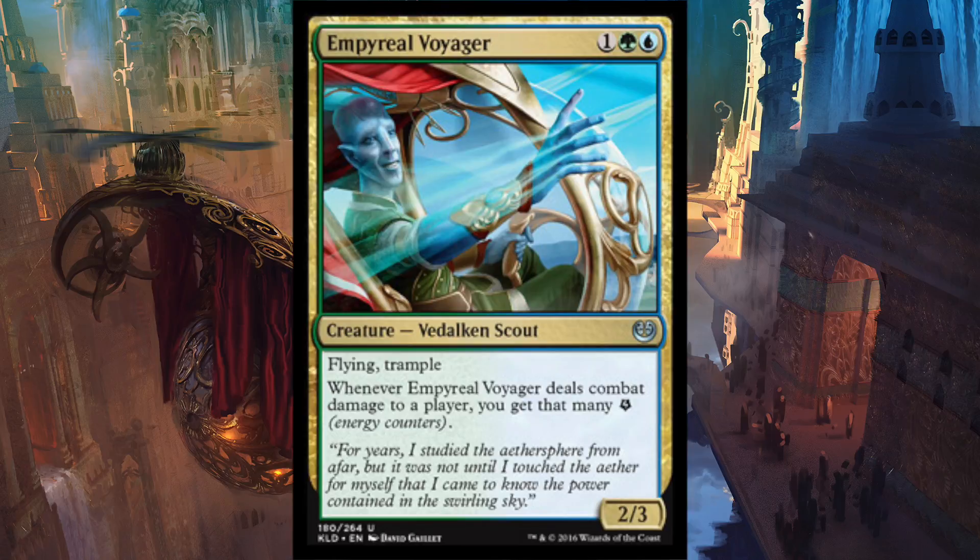Coming in at number five we have Imperial Voyager, which is a 2/3 Vedalken Scout for one blue, one green, and one colorless. It has flying and trample, and whenever it deals combat damage to a player you get that many energy counters. A 3-mana 2/3 flyer is certainly highly playable — better than Windrake — and trample plus flying over Thopter tokens seems really great. In blue and green, energy is really strong, and this is a perfect way to get energy because it has evasion on top of evasion.